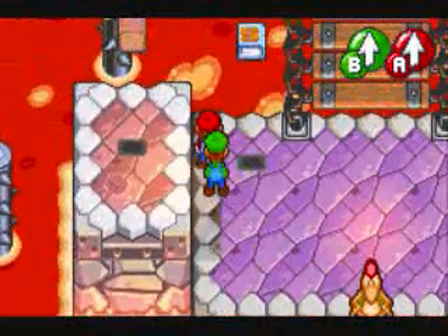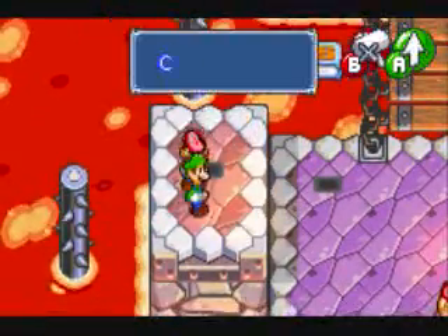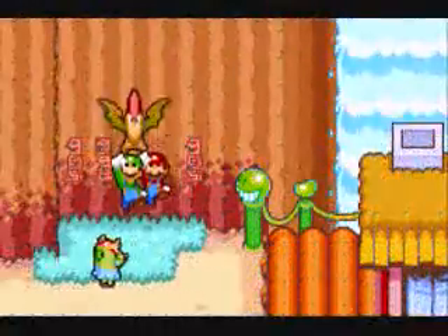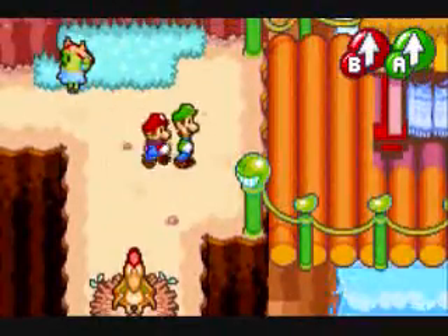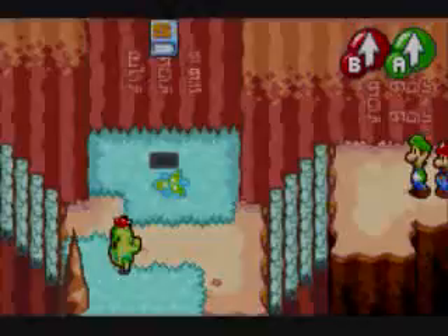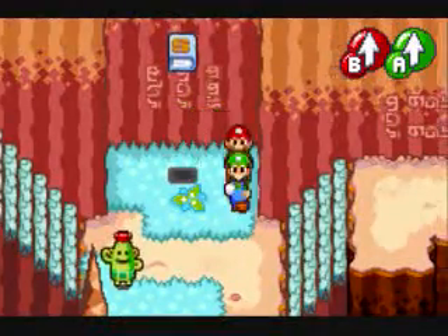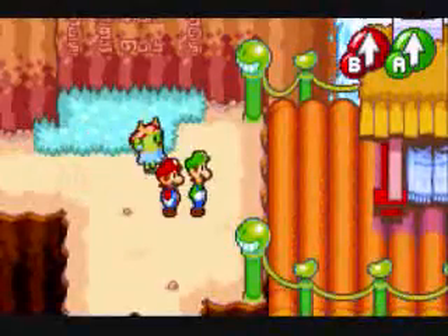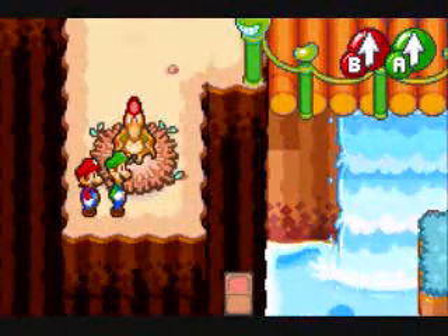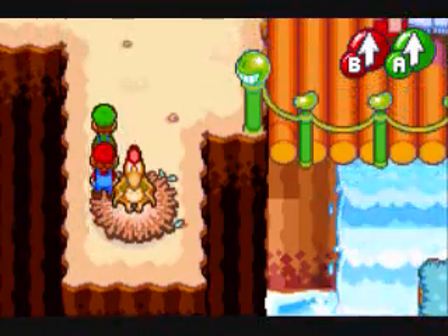I'm gonna go back down to Hoo Hoo Village because I think I missed one thing. I really want to make sure I have everything before I start this area. I feel that empty little spot in my mind that I'm missing something. We did do the thing over here, right? I'm gonna have to check that out before the next episode — make sure I got everything, because I do want 100% of this. I think I did get everything in the overworld too, so I'm gonna stop this right here, end this off, and I'll see you guys next time.